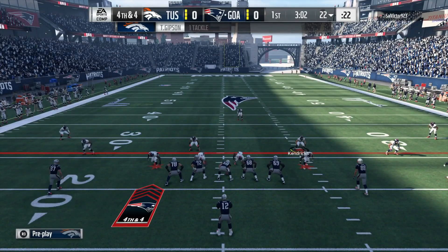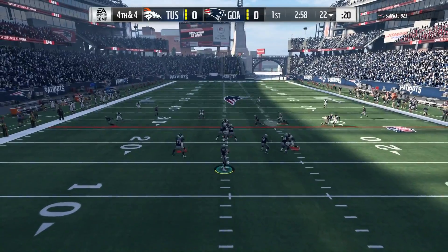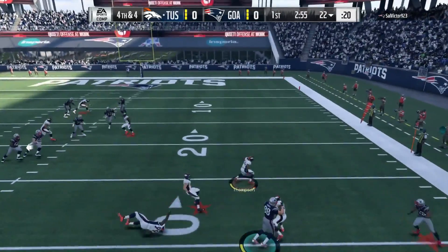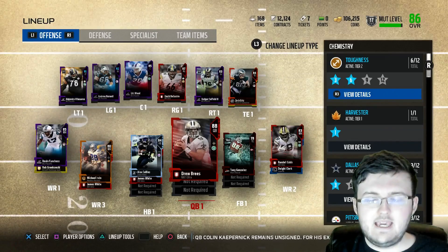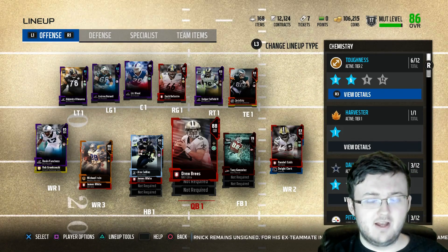Let's go 4th and 4th on the 22-yard line. My opponent throws it right to my squad for a pick-6, just like that. Come on man, what are you doing out here? Hey guys, I'm Lucky Emmer back here for another video. Welcome back to an episode of my No Money Spent Squad series.